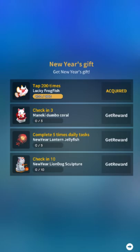They're really nice fish. You can get a lucky frogfish — you just have to tap the screen 200 times. That one's pretty free. You can also get this New Year lantern jellyfish, which looks awesome! I really want to have a tank full of these, but we only get one?